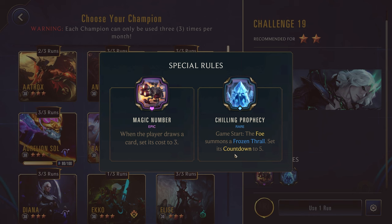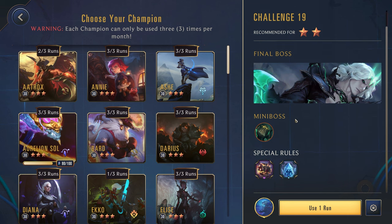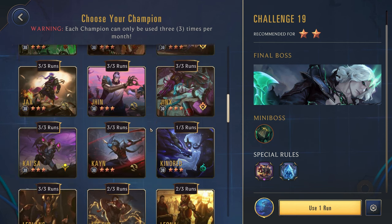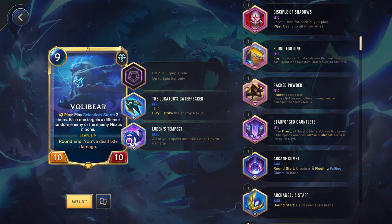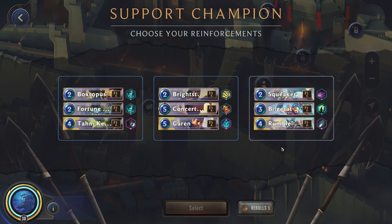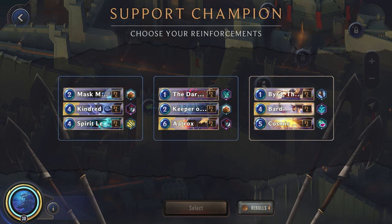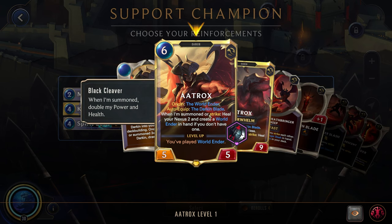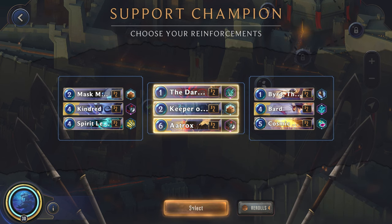Challenge 19 — two stars again against Viego and Nautilus. When any player draws a card, it says cost three, and the Chilling Prophecy — they summon a Frozen Thrall. I think let's actually play Volibear here — I haven't tried it with Magic Number. Since his cost is going to be three, if we go to three mana we could just play him round one, so even though I generally like this better, Starforge Gauntlets will probably be better in this scenario. None of these seem great — Kindred Aatrox. This could be fun because we could maybe get Aatrox to be three cost and that'd be pretty broken, and then the Darkened Staff would scout pretty good. Let's actually end up getting this.